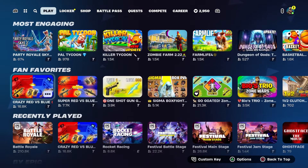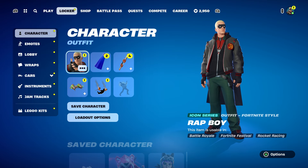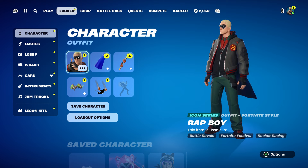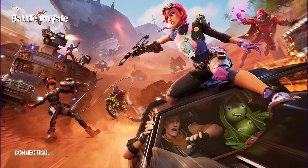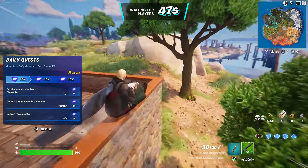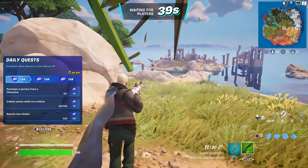Then click close and start up a battle royale. Once you start the game, hover to the locker and stay there while the game starts up. Once you spawn by the battle bus, press down on the D-pad to thank the bus driver — and that's all you have to do. You'll receive the reward within a week or two.